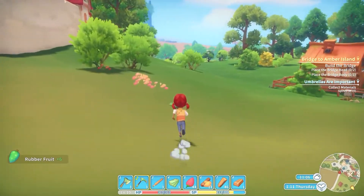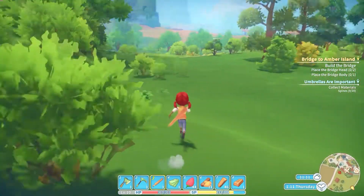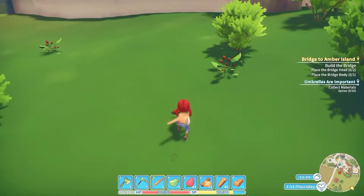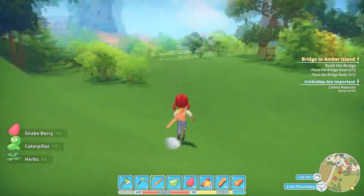Once you make the practice sword — not the hand one — you can also gather herbs and plants. These are snake berries, and this is a little herb right here.